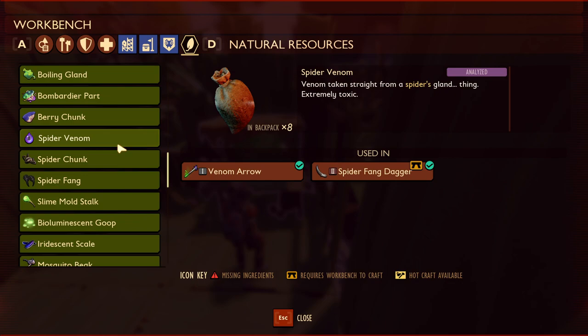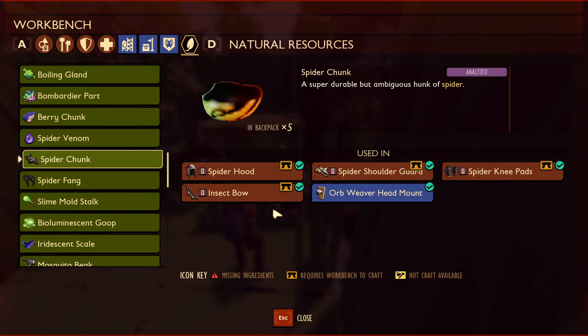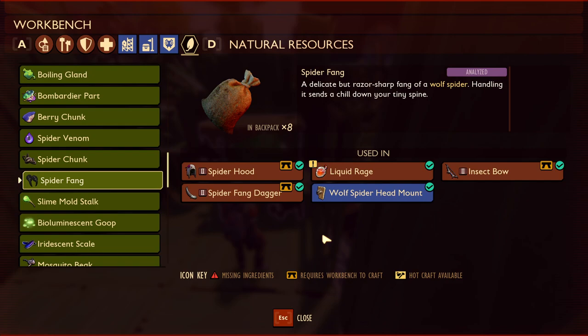The first thing I want to cover is the resources that wolf spiders drop. They drop three different resources. They drop spider venom, which is used to craft the venom arrow and the spider fang dagger — this is the best dagger in the game currently. They drop spider chunks, which you need to craft all three parts of the spider armor, as well as the insect bow, which is the tier 2 bow, and then the orb weaver head mount. Orb weavers also drop spider chunks in addition to web fiber. The wolf spiders do not drop web fibers; they do not make webs. Only the orb weavers make webs.